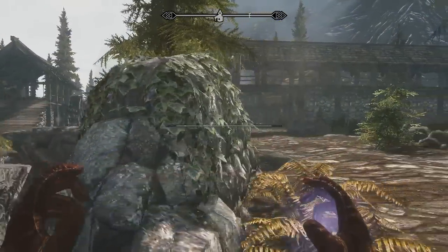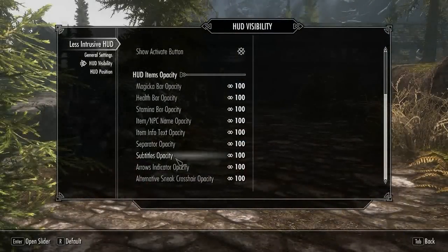You can also set the opacity on pretty much everything included on the HUD, from your health bar to any text that ever appears, like when you discover a new city or loot an item.